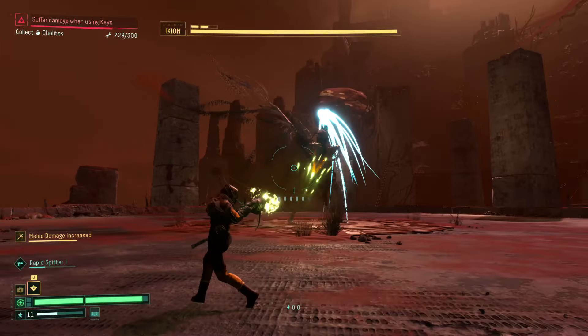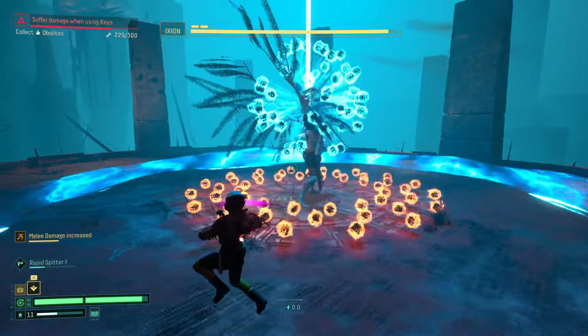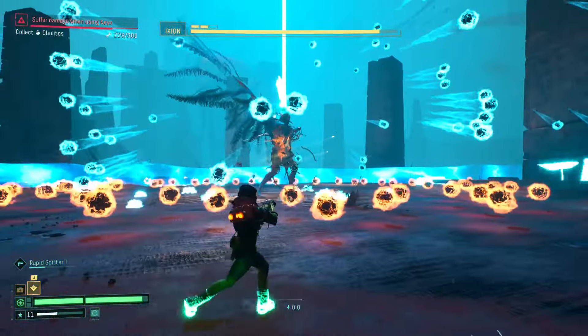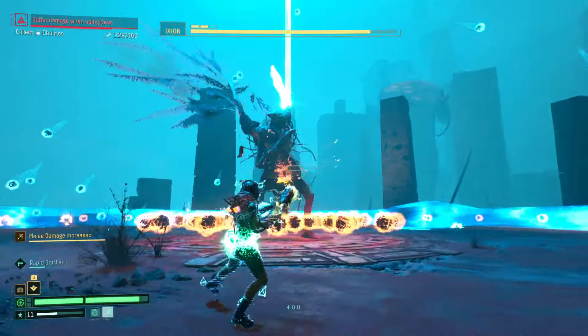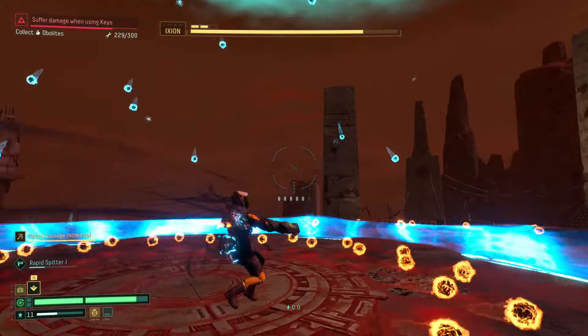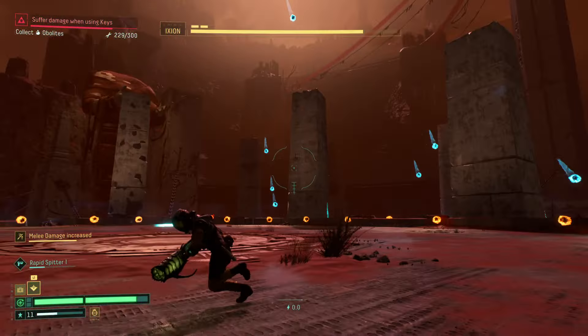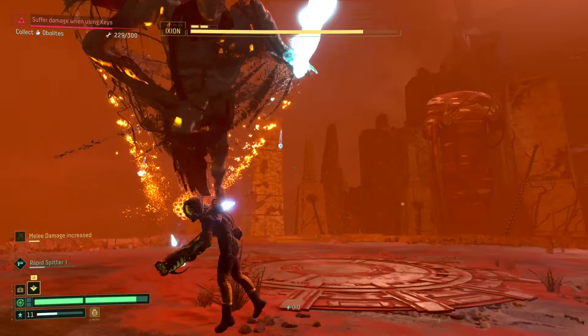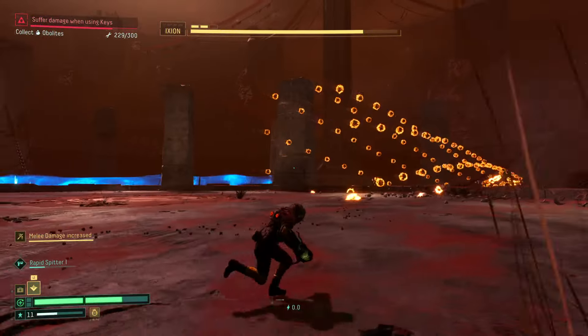In the second phase he starts doing ground attacks, creating blue waves that come out with a bunch of yellow and blue balls. Focus more on moving away from the balls, but the wave itself is what you really have to watch out for. Make sure you're jumping and dodging out of the way — or dodging through it — and remember that dodging through really helps.